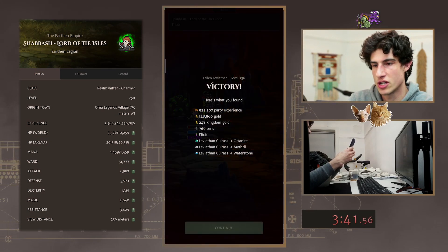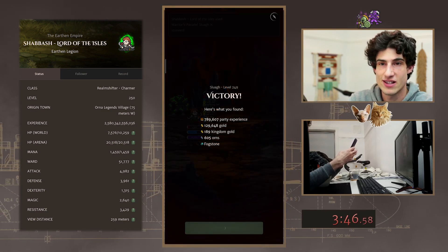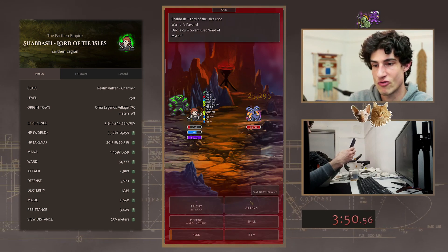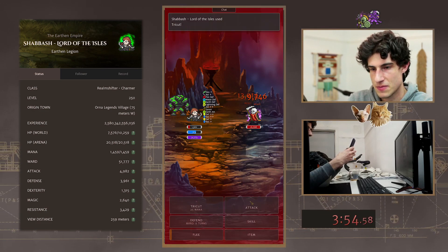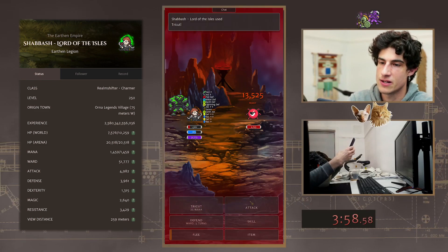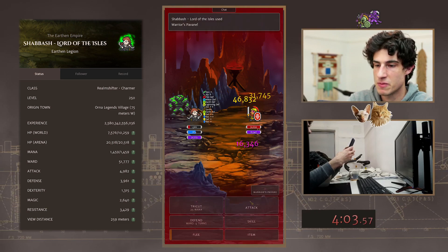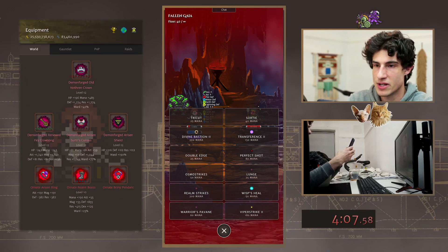There's so much RNG involved in these runs. That's, in my opinion, what makes it perfect for speedrunning. Every run is different. Everybody's going to have good runs and bad runs and amazing runs. So the possibilities are obviously there. Breaking it down by tier, by build, by class, et cetera — there's a big scope for this.